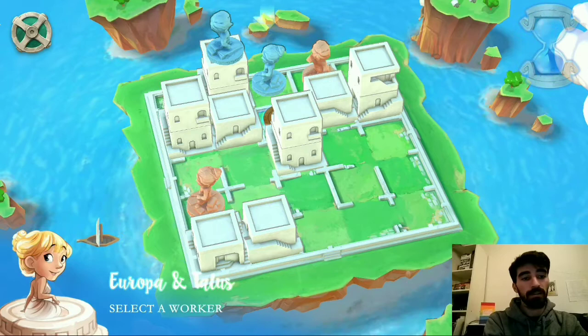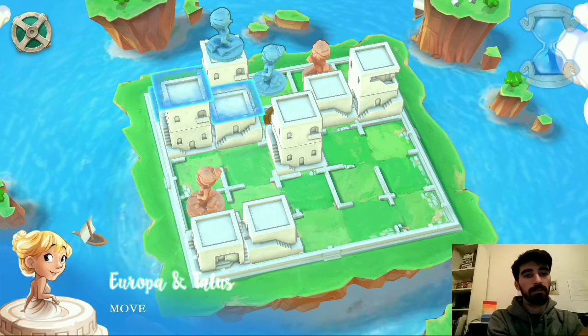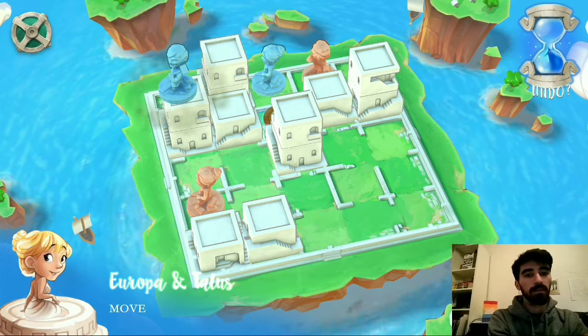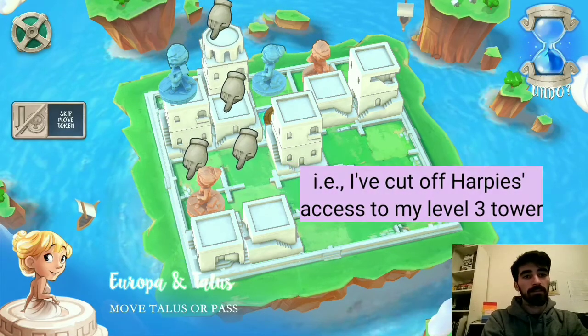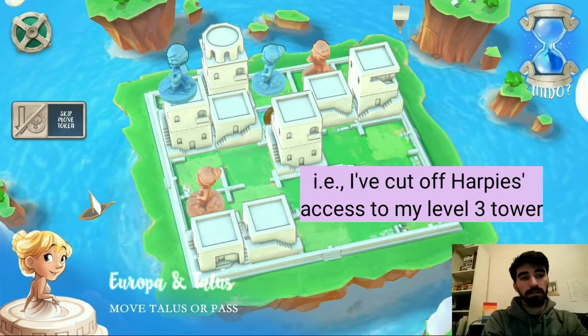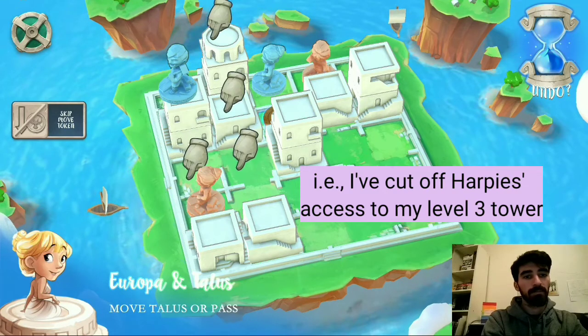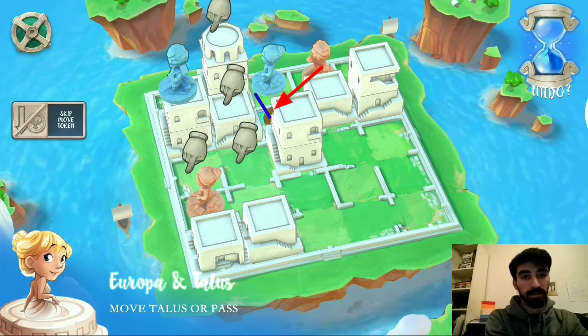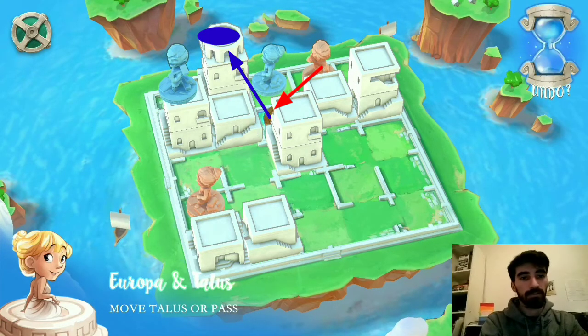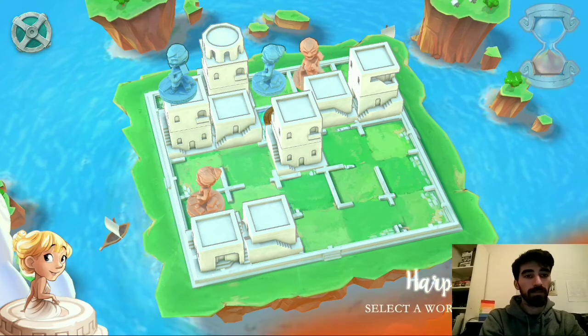It jumps down, and I think I actually win this game now. So if I move over like this and then build a third level here, I've effectively blocked that. I don't think Harpies has a way to stop me. Of course I have to leave the token where it is, otherwise there would be a way to stop me by moving this worker to that square. So I will leave the token where it is, and I should win on the next turn.